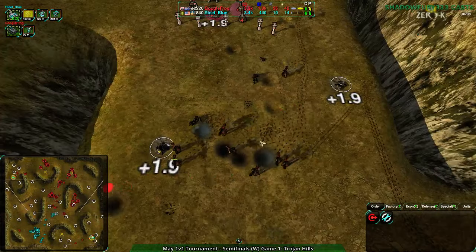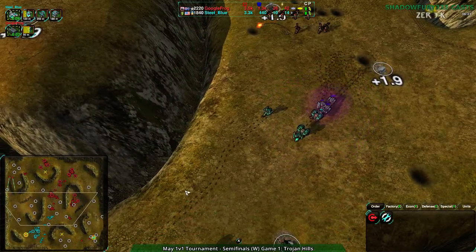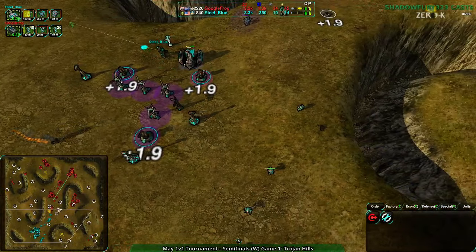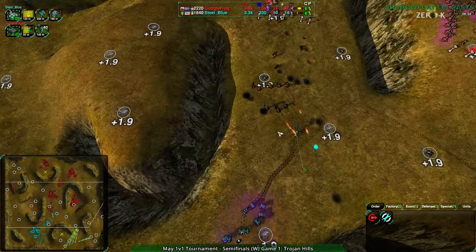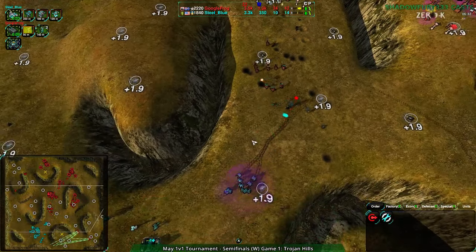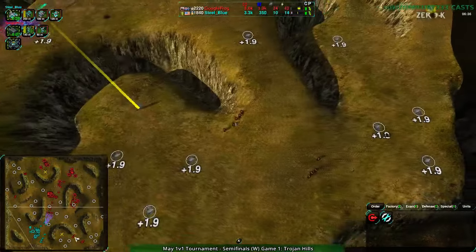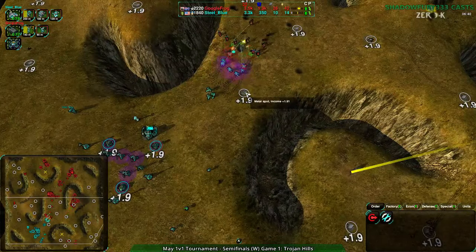Those rogues are not doing enough - the Rocko's remain strong enough to deal with this, and no bandits coming in either. A big problem with this composition that Steel Blue has chosen is how slow it is. He pretty much has to go straight through the center just because of how long it takes to travel. These glaives can give them the runaround, so it's not really going to contribute to the defense in any way - he basically has four bandits and LLTs to defend against the glaives.